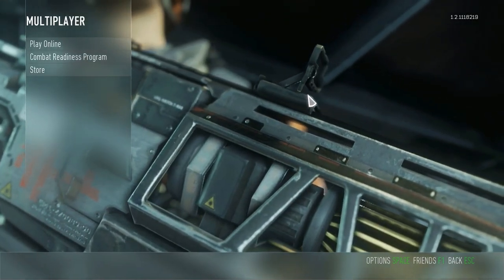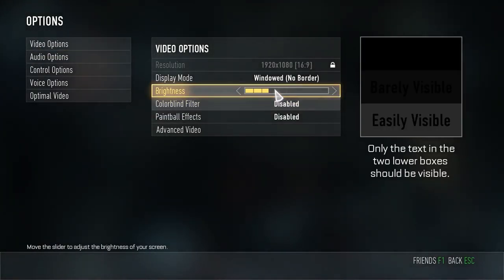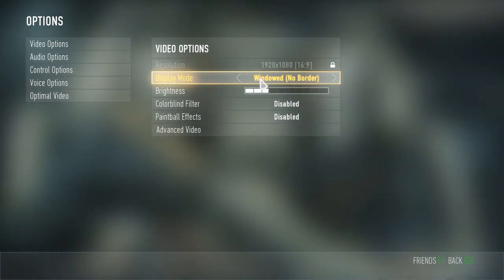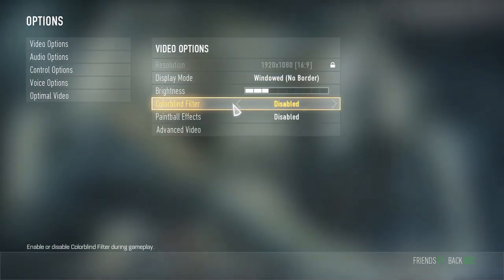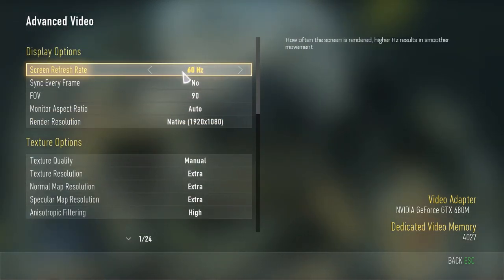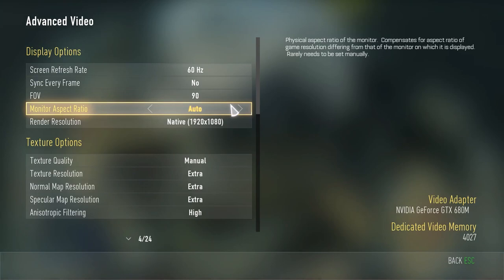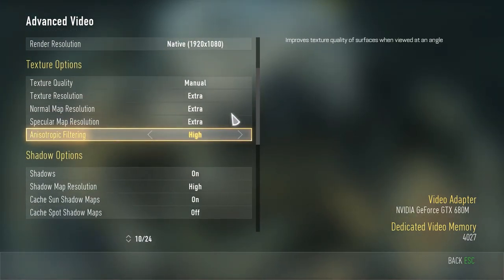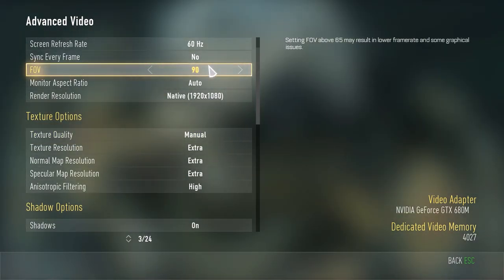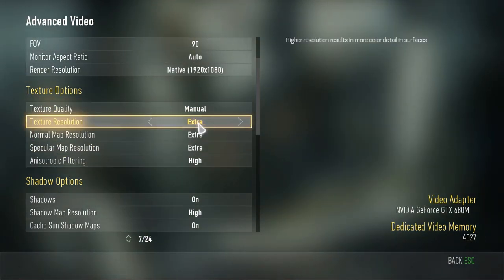We're going to start off by having a look at the options menu, because that is something that has been lacking in Call of Duty. If you want to get straight into the gameplay, there's an annotation — just click it. The options in this game are actually surprisingly good. There is a borderless full screen mode, so windowed with no border. There's also a colorblind filter, paintball effects, and as far as the advanced options go, they're decent — there are 24 different options, including things like your screen refresh rate and field of view, anywhere between 65 and 90. That's great because in past Call of Duties you'd even need to download mods, and the mods have ended up breaking it.